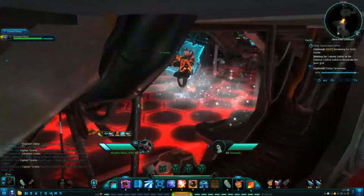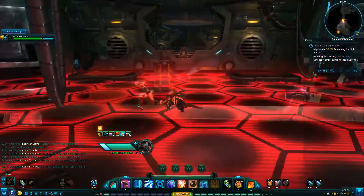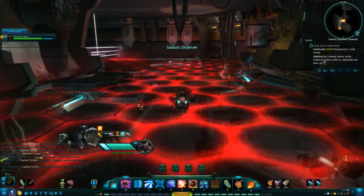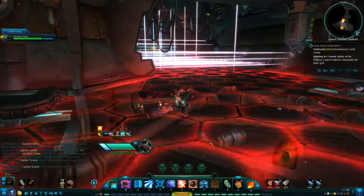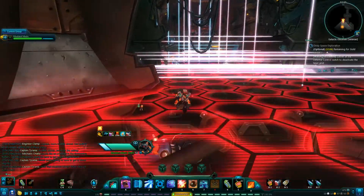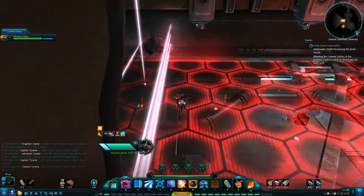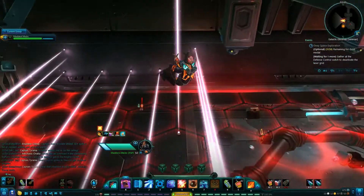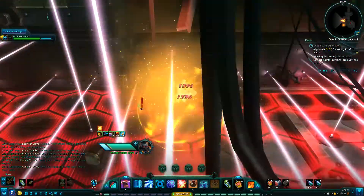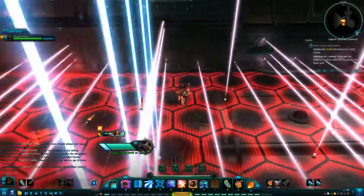Now we're all dazed and disoriented — dazed and confused. Run through the door. We want to freeze these dinosaurs that keep clawing at the ship and letting all the air out. Go up to them and press T — click them with your mouse and press T, then you'll shoot your gun. Shoot all the guys here on the main floor. You don't have to get every single one in this room — just get all the ones on the bottom floor.